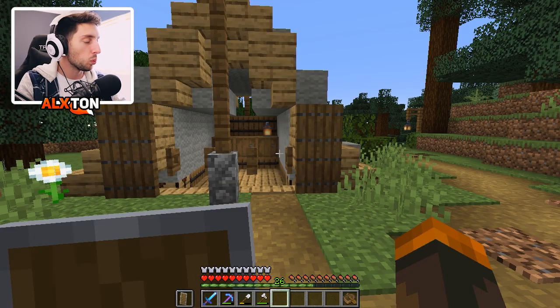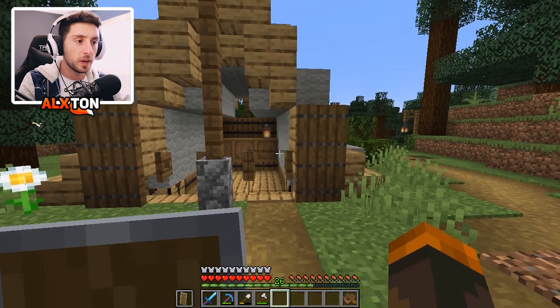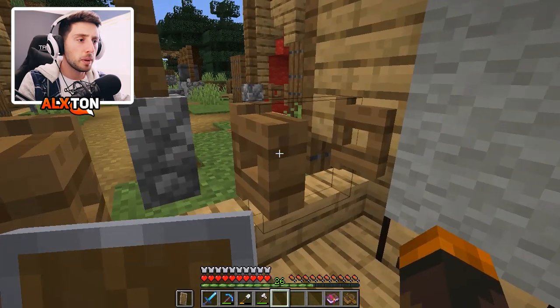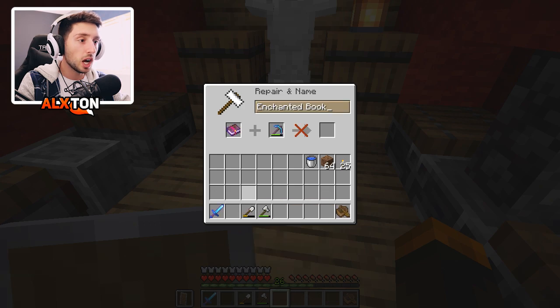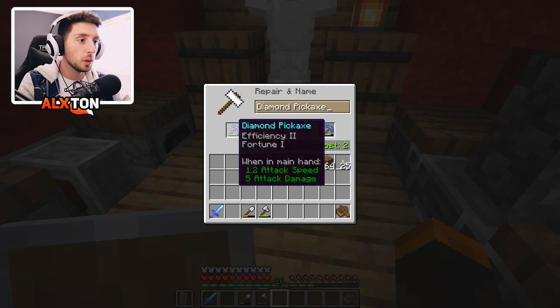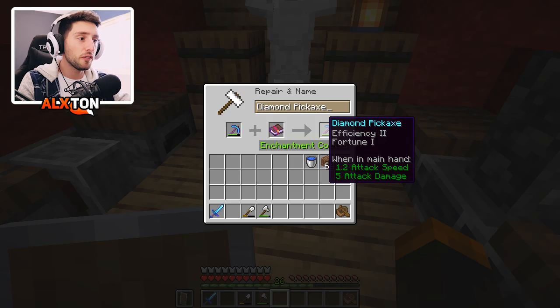There is essentially a nice wall that's protecting our villagers from any potential threat. One thing I want to do is - I thought about it - I should make an anvil, which I did. We should probably put our brand new pickaxe that we have and make it a - what?